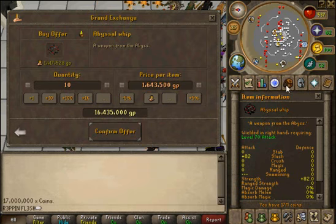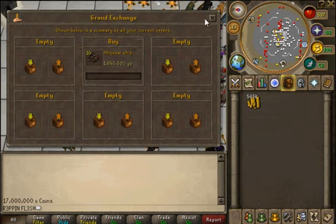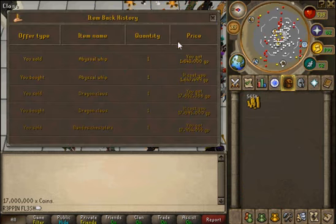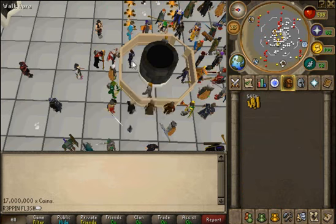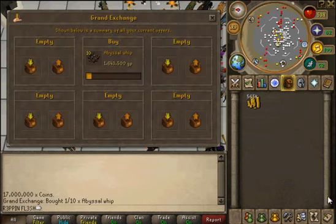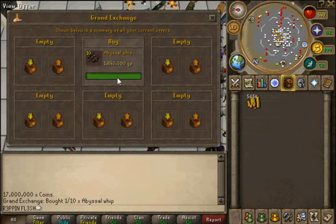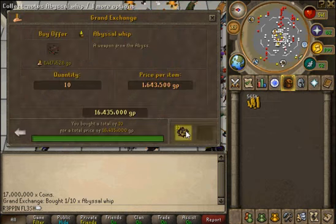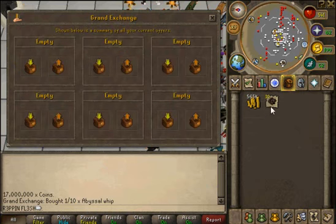Okay, I'm buying 10 of them and I hope they go through. Already one-sided buying — I'll carry on recording once all of them have bought. It literally happened straight away — where it says bought one out of ten, it literally bought all of them straight away. Let's just see if we can sell them straight away.